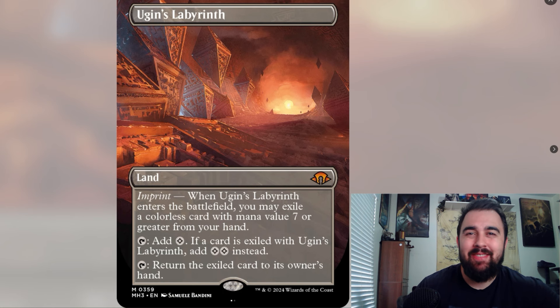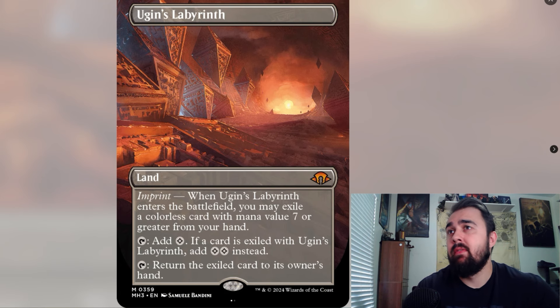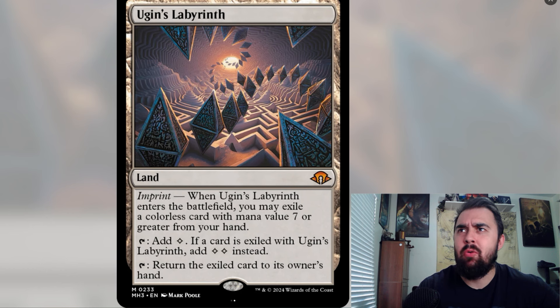Next is Ugin's Labyrinth, which likely signals an Eldrazi land. It has imprint — when it enters the battlefield, you may exile a colorless card with mana value seven or greater from your hand. You can tap it to add a colorless mana, or if a card is exiled with it, add two mana instead. It also has a tap ability to return the exiled card to its owner's hand. This is extremely powerful in Eldrazi decks or big splashy decks, since it's not restricted to Eldrazi specifically. The art looks like Greek mythology's Labyrinth, wrapping around hedrons — super cool.